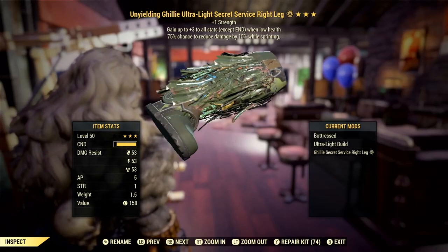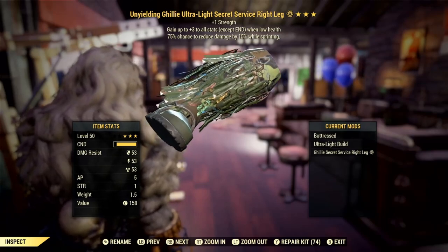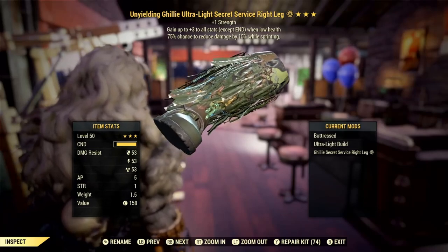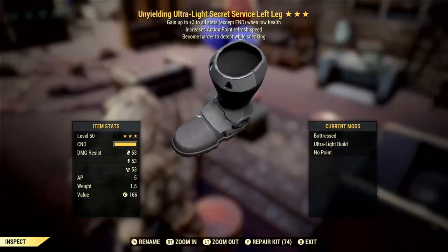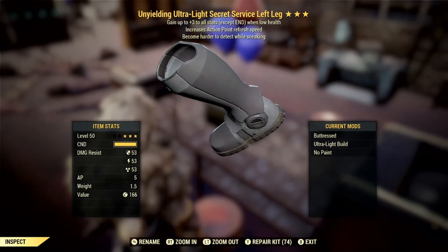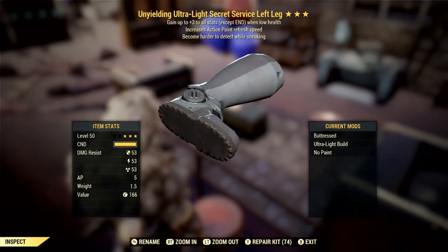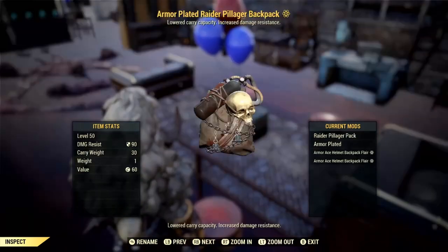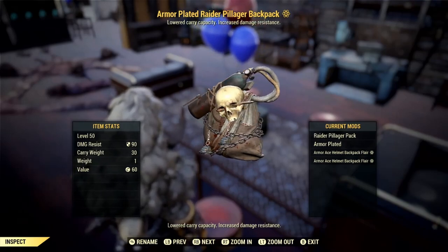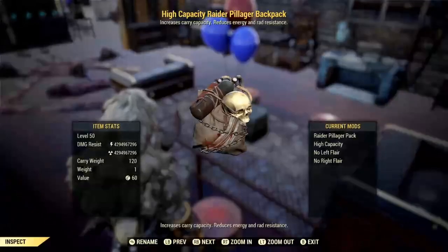For the legendary effects we want on our armor, obviously we want it all to be Unyielding. A full set of Unyielding armor is the goal for any low-health melee character. The primary prefix should ideally be Unyielding, and then the Tier 2 legendary modifier should be plus 1 Strength for that extra boost to damage. If you get that on every piece of armor, that's another plus 5 to your total Strength, which adds up quickly. Then finally for the Tier 3 legendary modifier, we would ideally aim for a full set of Cavaliers — since we are a melee build sprinting everywhere, aiming for Cavaliers to take 15% less damage while sprinting seems like the natural choice. It's also worth noting it's a good strategy to have at least one piece grant you the harder-to-detect-while-sneaking bonus. Moreover, if you feel like AP regen is more important, choosing the faster AP refresh Tier 2 modifier instead of plus 1 Strength is also a smart choice.